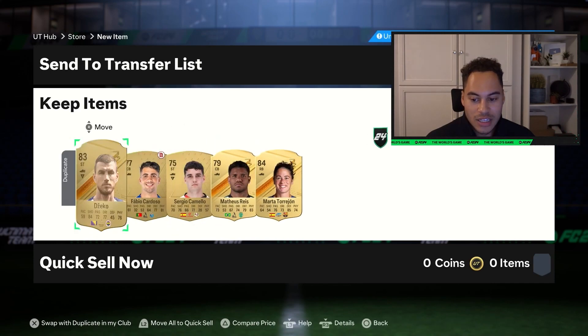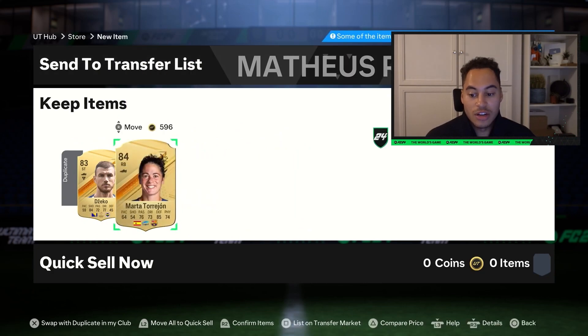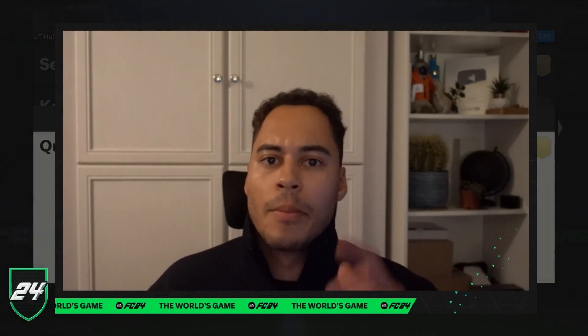All of the players are double duplicates, which is a little bit annoying. I could sell David Carmo, and I could sell Marta as well — that's alright. Let me know in the comment section below who you guys get in your packs. Make sure to subscribe for more SBCs, and I'll see you in my next video.